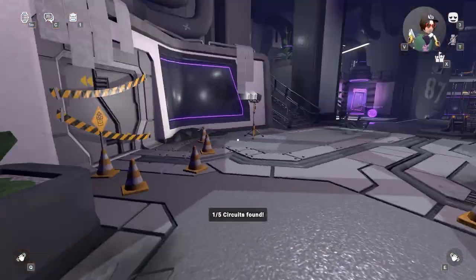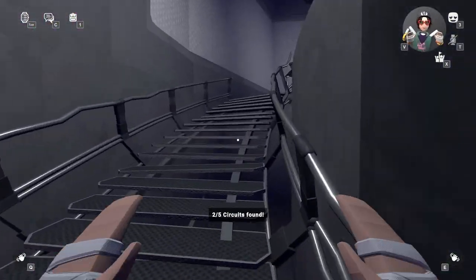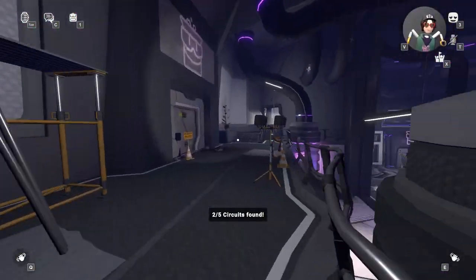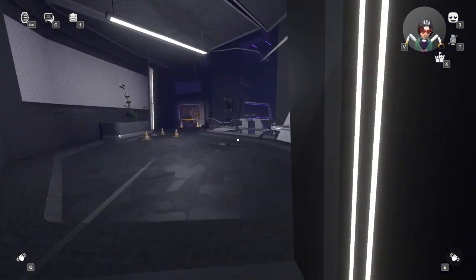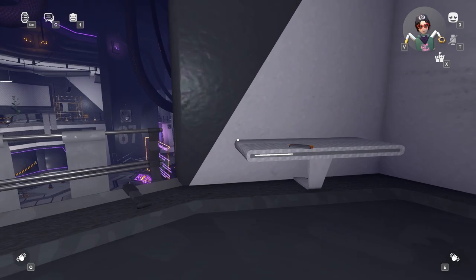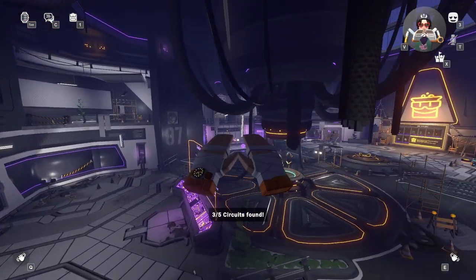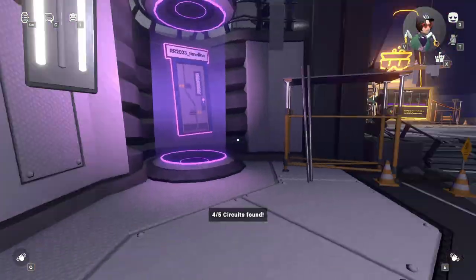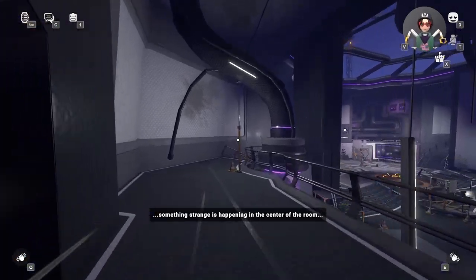The first circuit is right here, and the second one is over here. You can collect these in any order. I usually choose either the left or right side and then go towards the middle. Here's another one. Now go to that side of the room for the final two — there goes that one, and here goes the final one we need to spawn in the yellow power core.